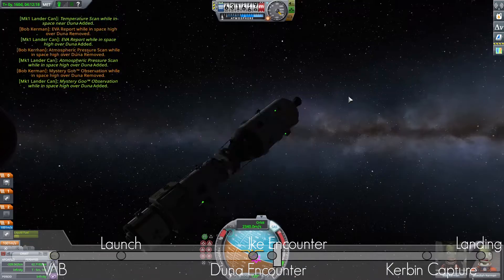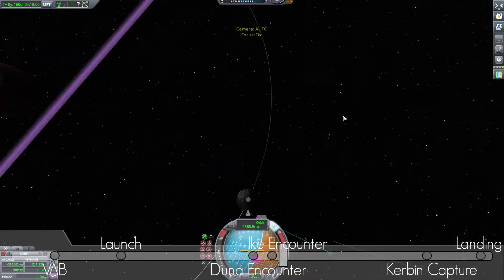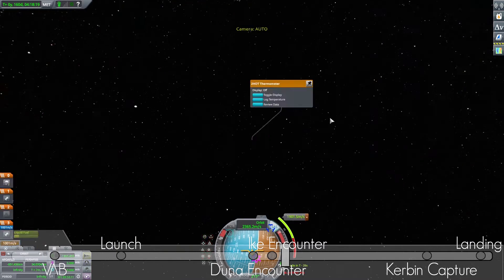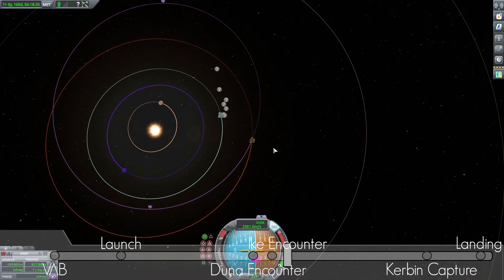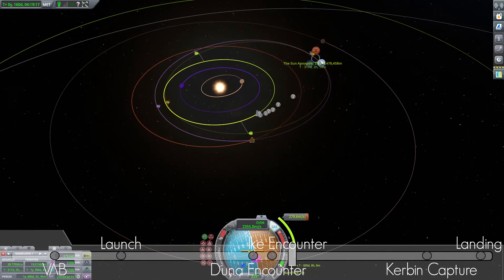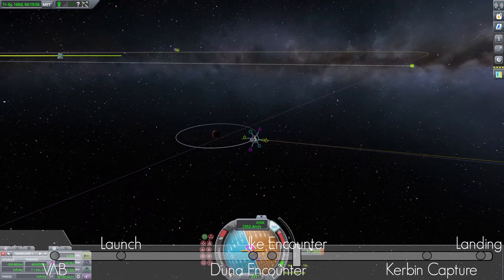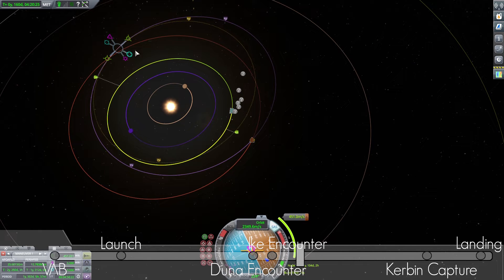Here I also realized my ship is not working the way I wanted. When I used the fairing I thought it would actually act as a separation stage, but it doesn't. Meaning our lander pod is attached to our main pod and I cannot detach one from the other. So here we go, trying to get back to Kerbin.